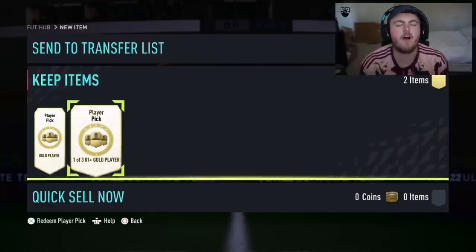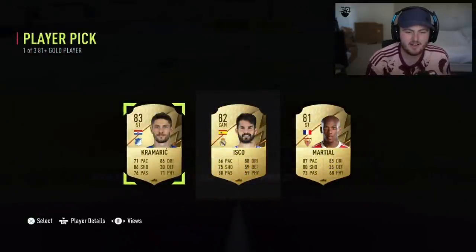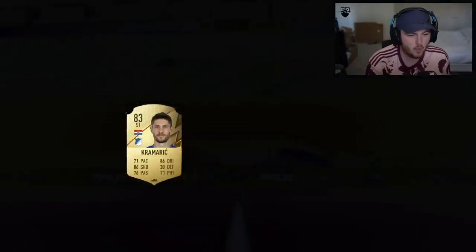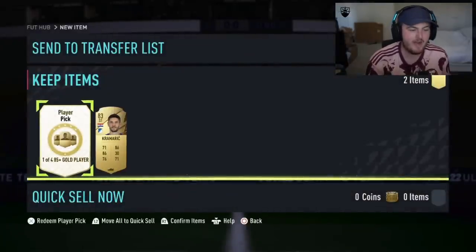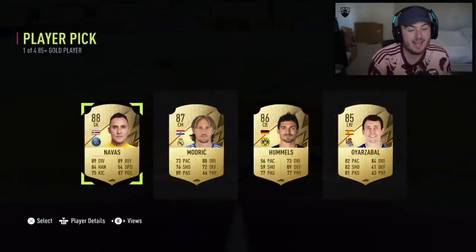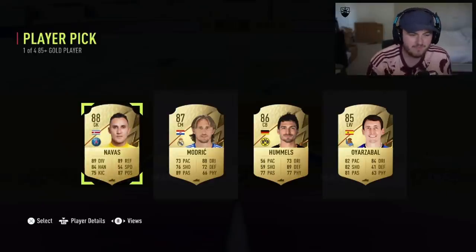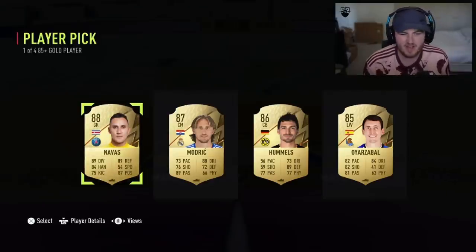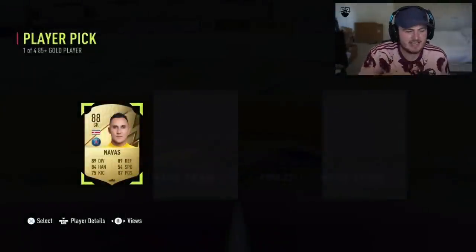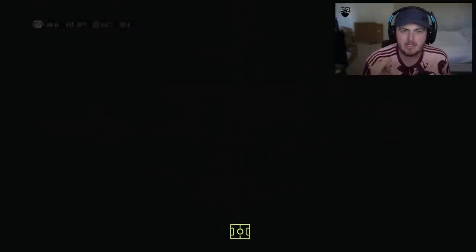81 plus player pick and the 85 plus player pick - do the 81 plus first. Imagine this is better than the 85 plus. It went 83, 82, 81 in order - quite satisfying, actually. 85 plus right here. Once again, incredibly satisfying because it is in reverse chronological order. However, cheeky little Keylor Navas is not ideal, is it? But it did go 88, 87, 86, 85. Now it's time for the TOTS Pack and the Prime Gaming Pack.